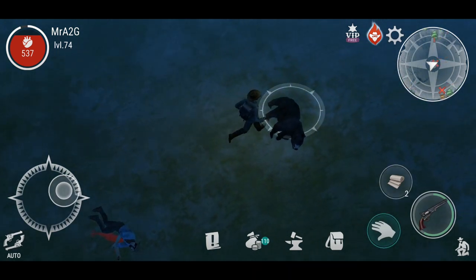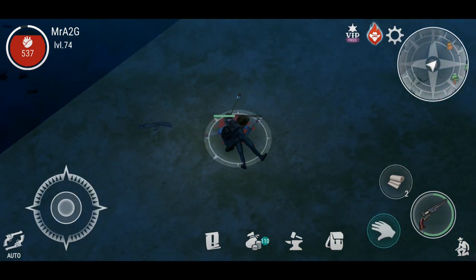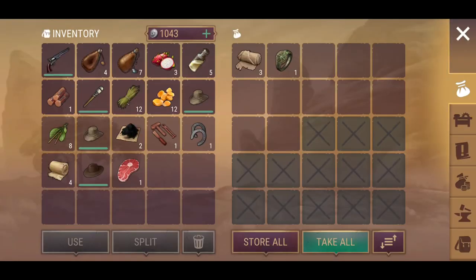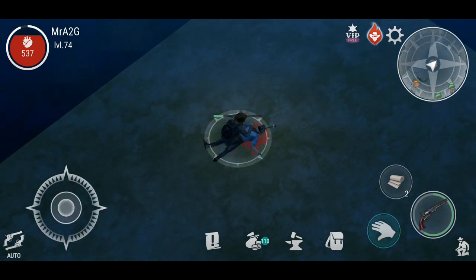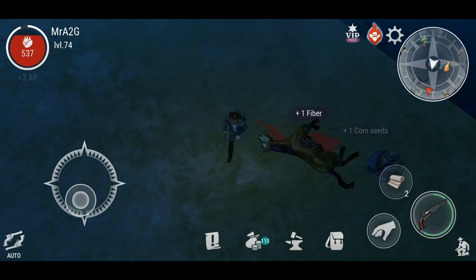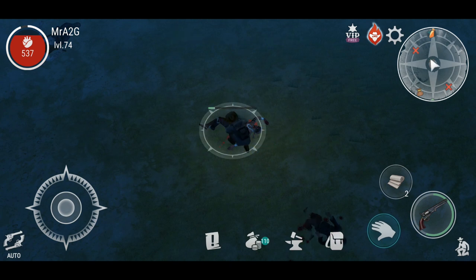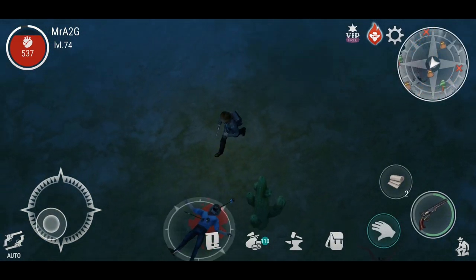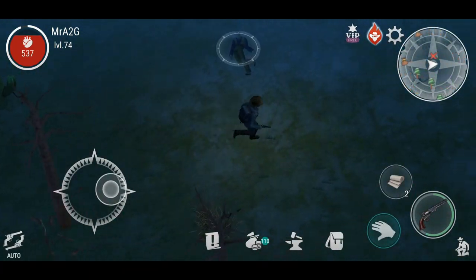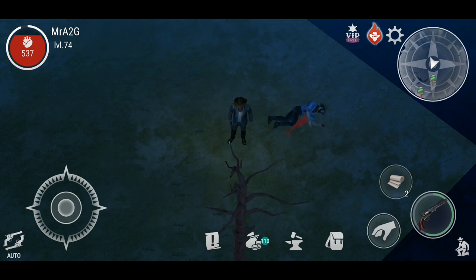We're pretty much close to clearing this one. Take the meat, there are still a couple more spots to loot. If you really wanted to, you can grab that axe and start chopping down some of the trees and wood here. Grab the herbs, leave the bone. Looks like we've opened that up and that's pretty much it.